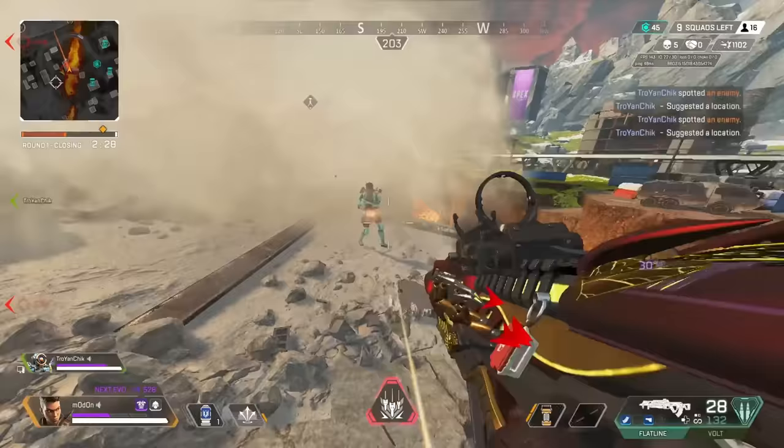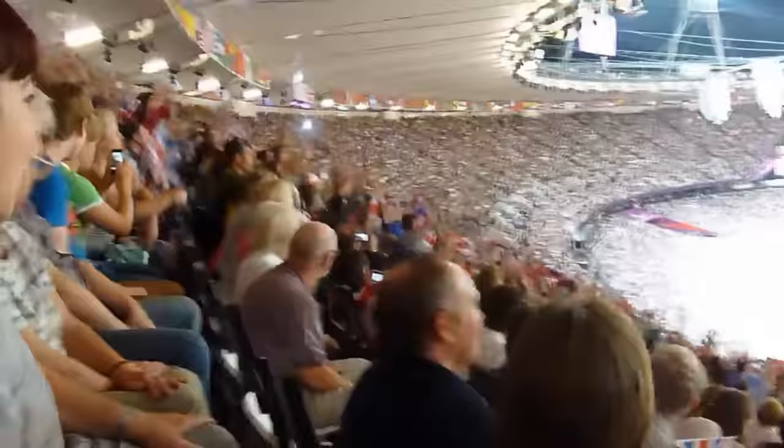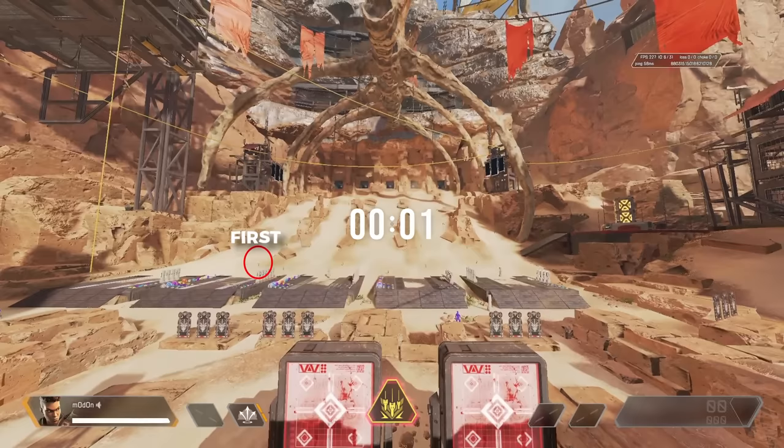A great time to use your ultimate as Bangalore could be after getting a knock on an enemy in the open. The Rolling Thunder will force enemies to step away from the revive and allow you to push up to finish the kill and then close out the fight. The missiles will land in sort of a wave pattern, meaning that they will also explode in the same pattern. The first canister will take about 5 seconds before it explodes. You can use this to your advantage and wait for the explosives to go off before you start pushing your enemies behind the cover of the explosions.